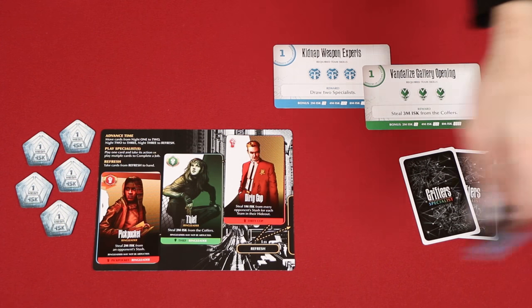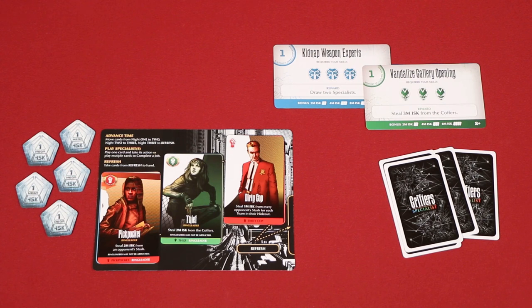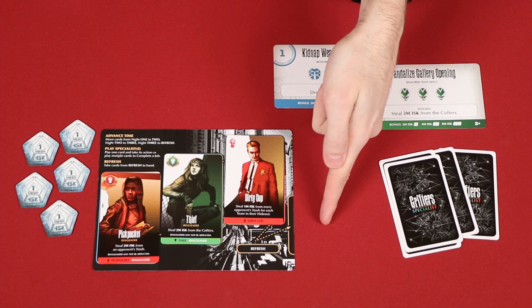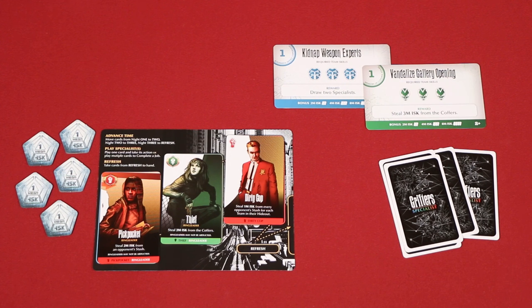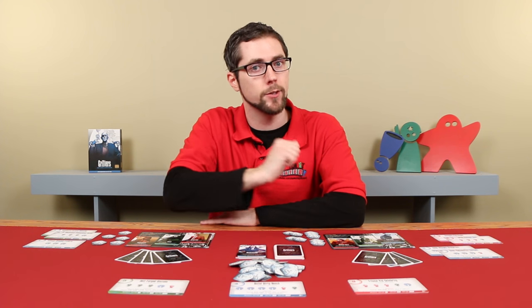During the final phase of your turn, take any cards from your refresh area and add them to your hand. It's important to note that the cards in your refresh area are not considered part of your hideout, so they are not affected by cards that target your hideout specifically. They are also not a part of your hand until your turn ends, so they cannot be used to complete jobs or capers on that turn.